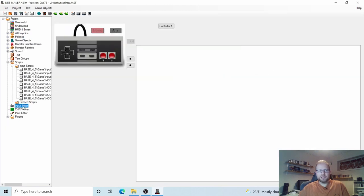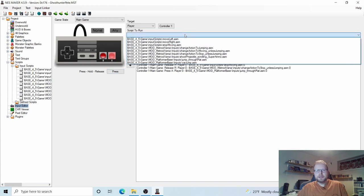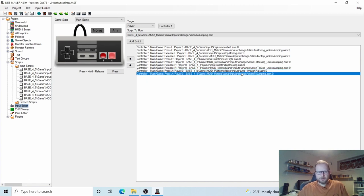Game State: Main Game. Let's choose the A button and make sure it says Press. Now let's Change Action to Jumping — add that script as well. So now when we press the A button, he's actually going to jump and have his jumping animation. Let's test to see if it works.